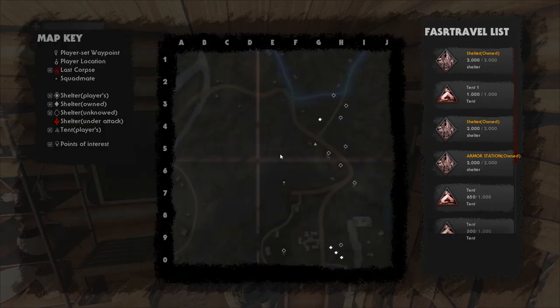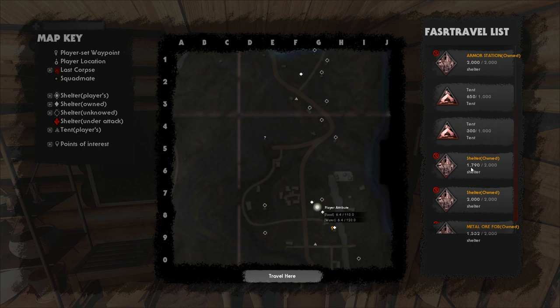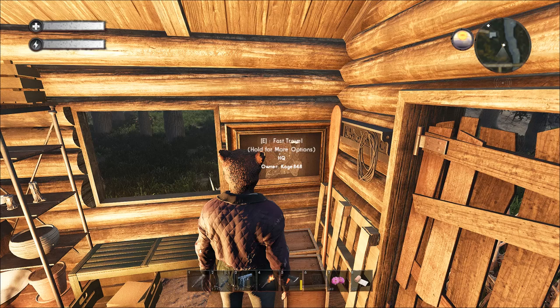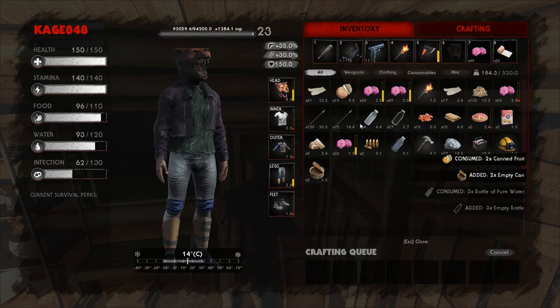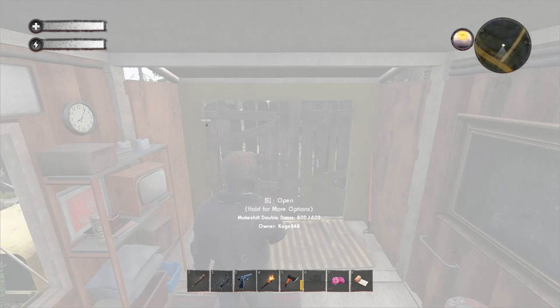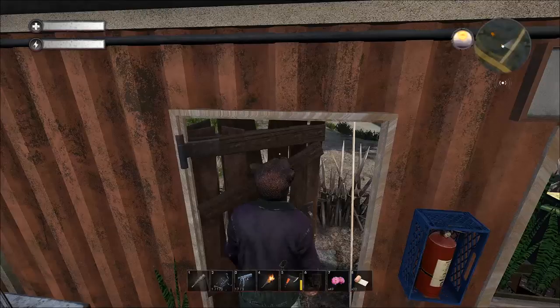Let's go check out this area. I gotta eat - doing all that traveling is taking away a lot of my hunger and thirst. Let's drink a little bit more. Now let's go - we're looking for deer because I want to make some armor! I kind of want to use the mining helmet just to see if it works. Oh, there's a lot of deer down there - do you see them all? Yes sir, there's a lot of deer down there!